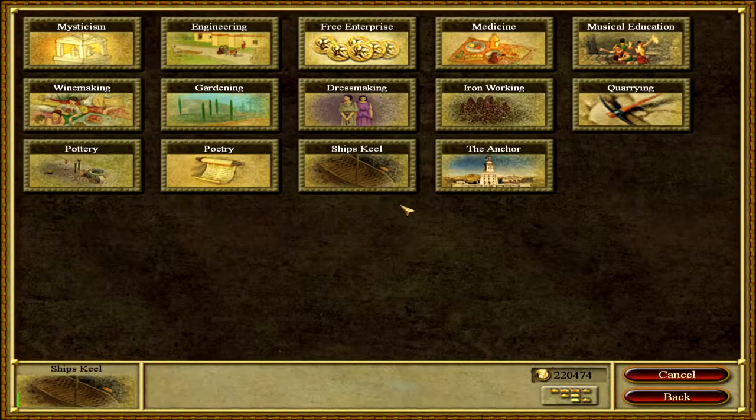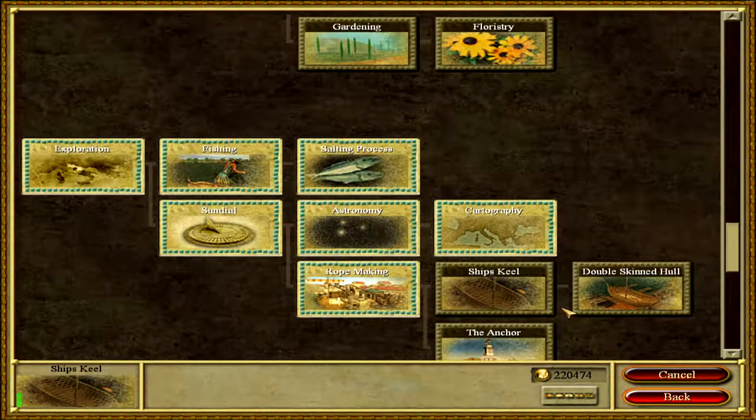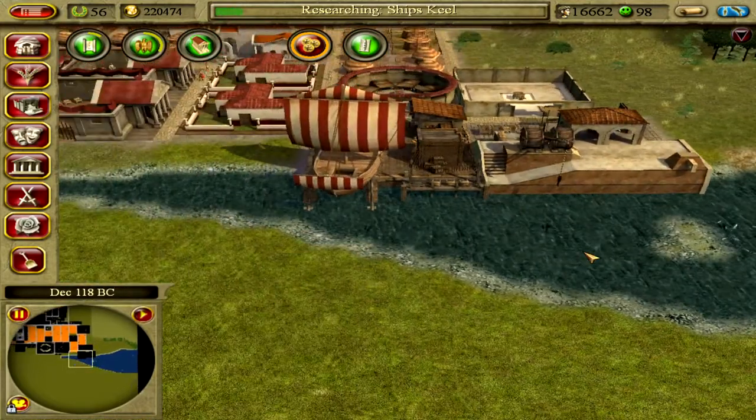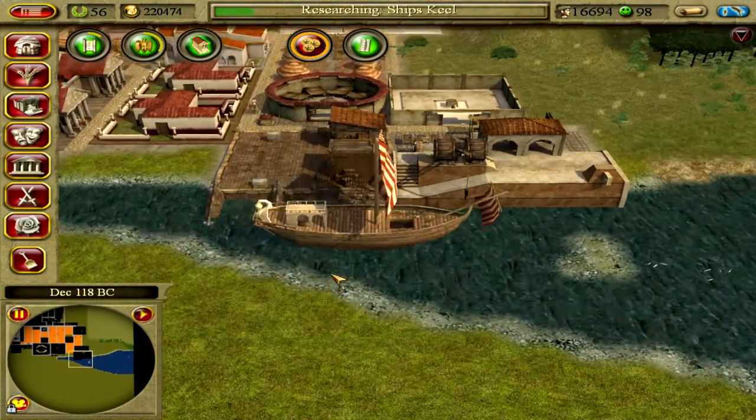What does the ship skill even do — is it increase speed? Another fine ship for the city. I wonder what they call this one. I already told them what they have to do.